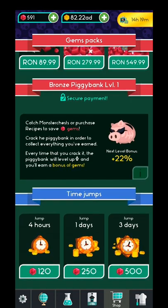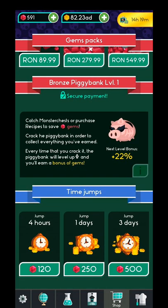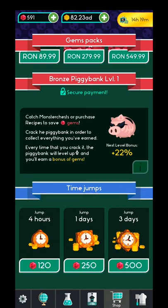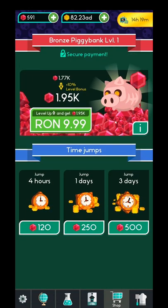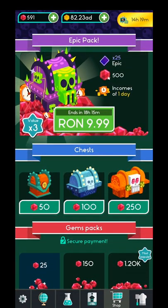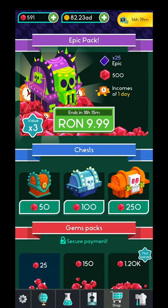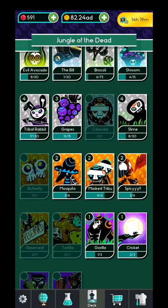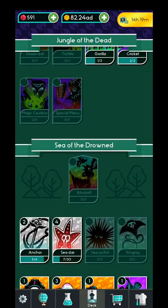So here, as you can see, that's monster chests per purchase. We start to save gems. You can put money in or buy gems and different kinds of chests. The chests will give you cards — over here, as you can see, these are the cards.